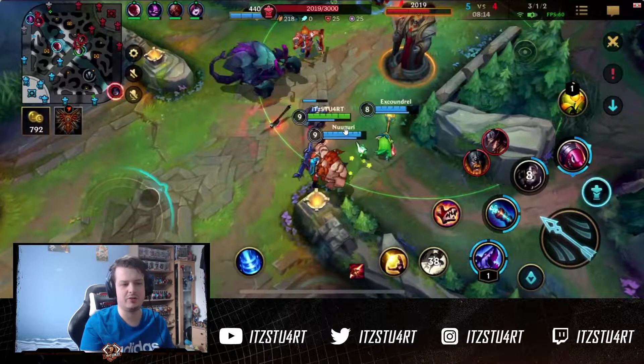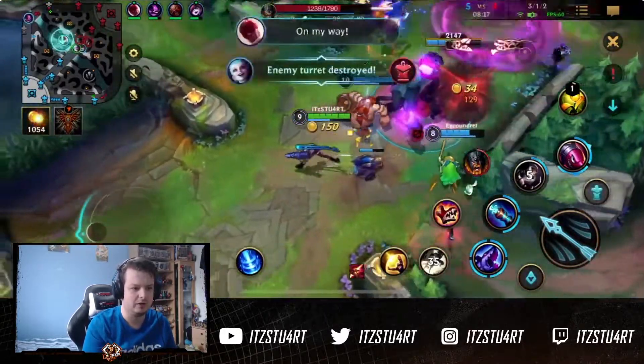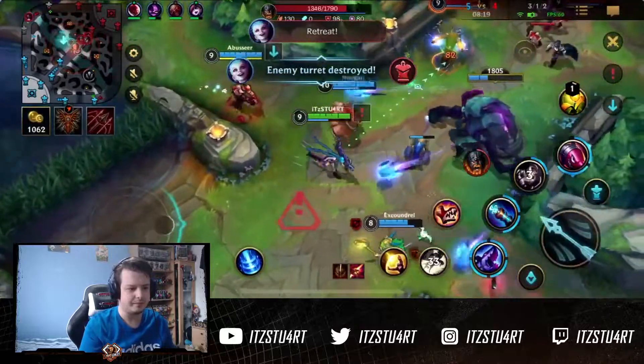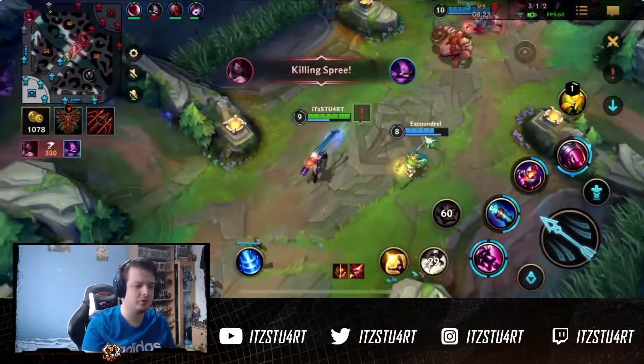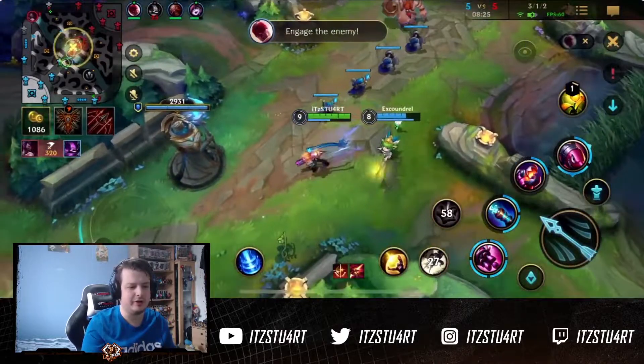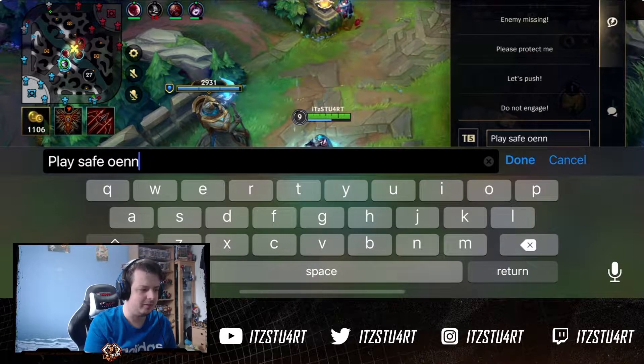I switch to my rockets — obviously it uses mana, but I stay out of range to make sure I don't get attacked. I get quite a lot of poke damage on the tower and I think we actually get this tower here as well. When you get the Herald, you want to use it as soon as possible or when you have an advantage, to be able to push down towers and get those objectives.